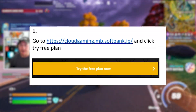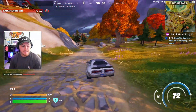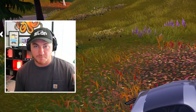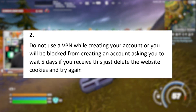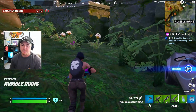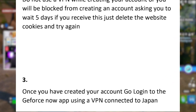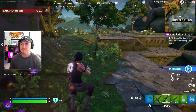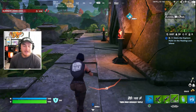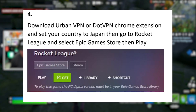Step one is to actually go to cloud gaming and click 'try free plan.' This is a method where you're going to have to make a new account, but it is free. The only aspect where you do need to spend money is to have a V-Buck card to redeem, because that is literally the entire point of this collaboration Fortnite's doing for Japan. Do not use a VPN while creating your account on the cloud gaming platform or it will block you from creating an account for up to five days. You can just create it normally regardless of where you live. For step three, once you have created your account, you're going to log in to the GeForce Now app using a VPN connected to Japan. For step four, you need to download either UrbanVPN or a similar VPN Chrome extension and set your country to Japan.